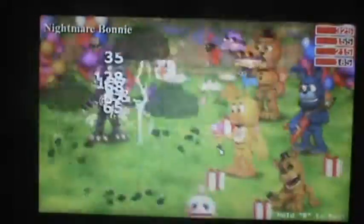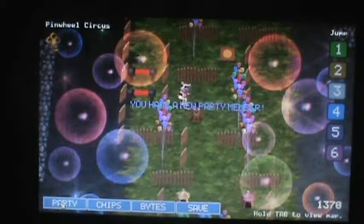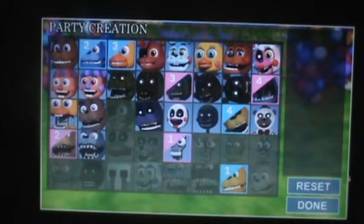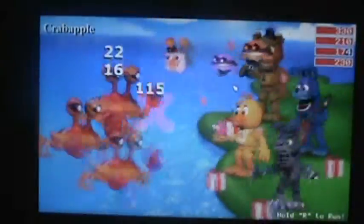Rainy day. Oh, let's check him out. Bite 2, Rainy day 2, Pizza wheel 2. He might come in useful. Golden Freddy's really useful with his Rainy Day. Sorry, dude. Just think outside the box. He's actually useful. Save.